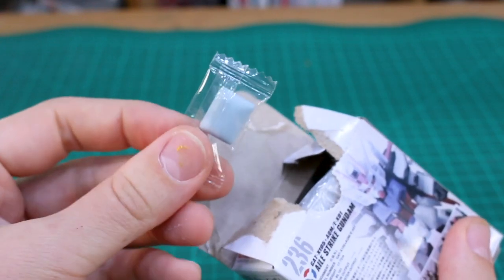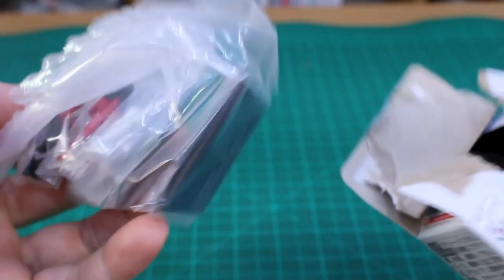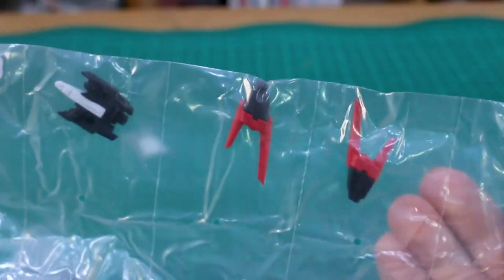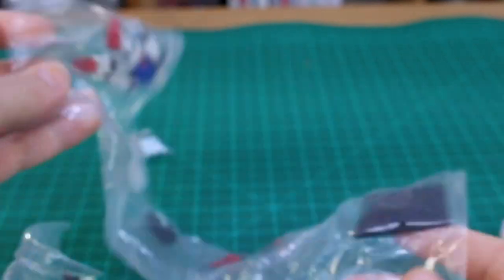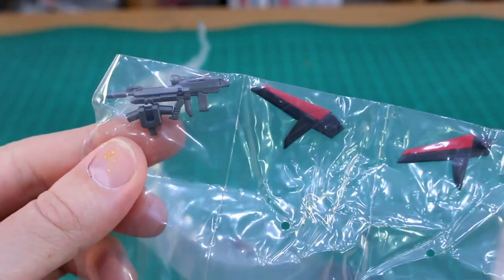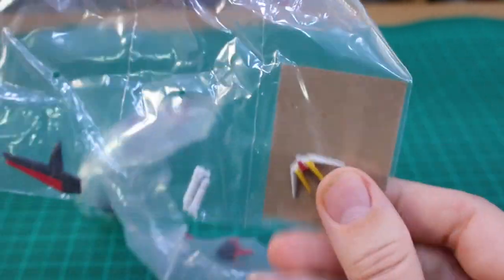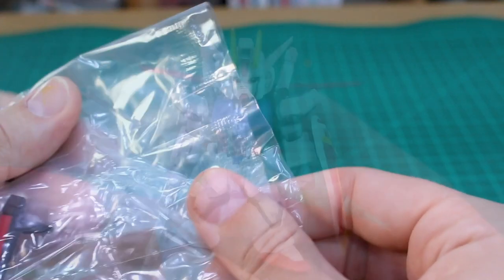Inside we've got our piece of Bandai soda flavored chewing gum, and then all of our parts. We've got the base, the parts for the backpack, the shield, the main Gundam. And in our second bag, you've got the rifle, wing parts, the Beam Saber handles for the backpack, and the V-Fin. So some assembly required — let me get it all put together and let's see how it looks.